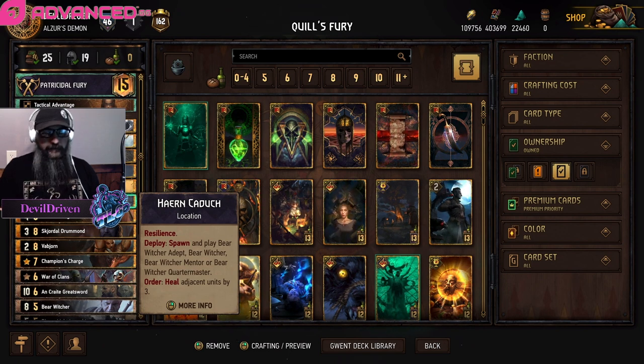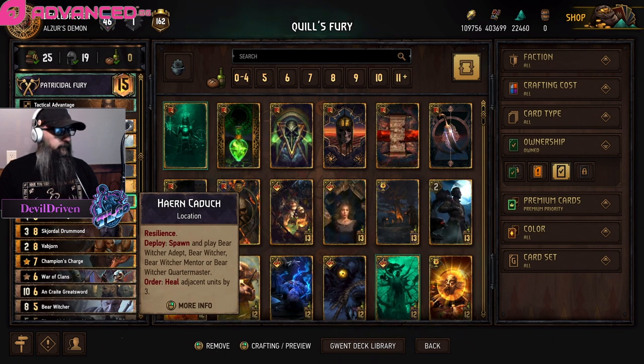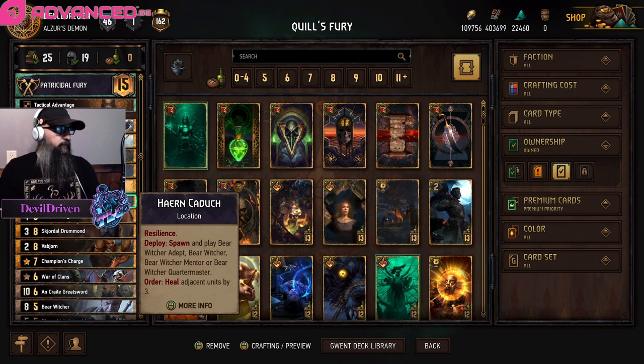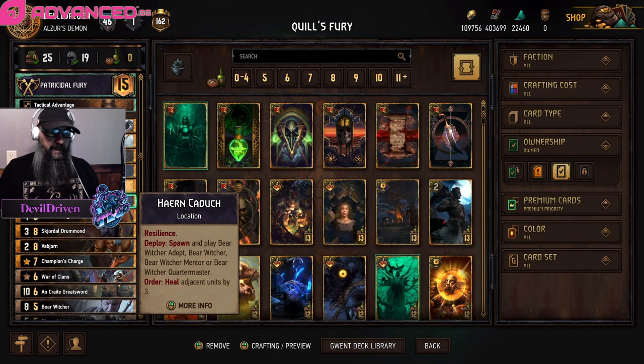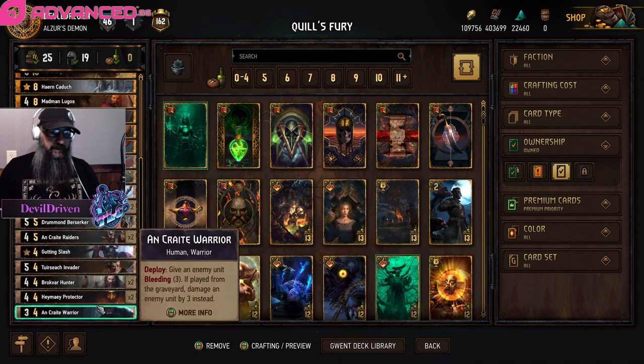Like the Bear Witcher, which is five provisions, and this which is eight provisions. If you play them both next to each other it's a combined 13 provisions for 22 total points - 16 of that is points on your board and six is damage. It also has good synergy with the On-Crate Longship. It's crafted really well - you got your round one stuff with the protectors and the boats.